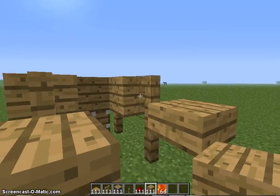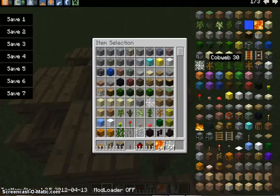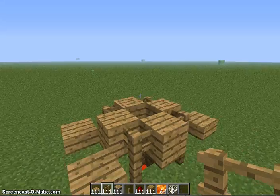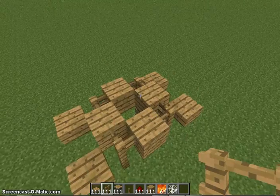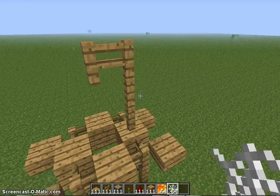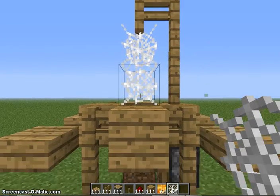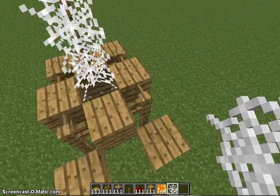You then put the other block there. Now with your leftover fences, on any side here you put one, two, three, then one along, and then you put cobwebs so it reaches the edge.